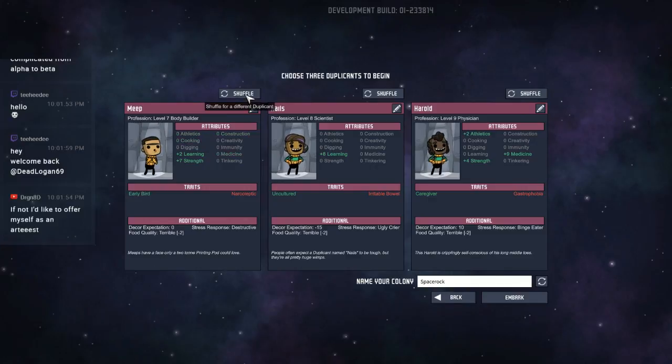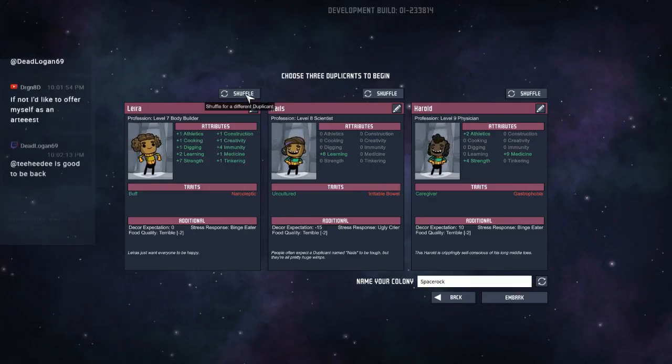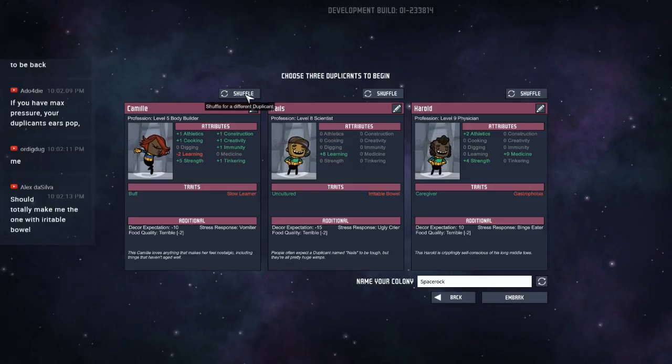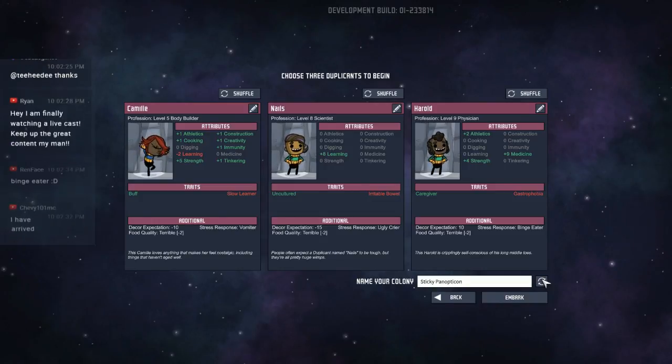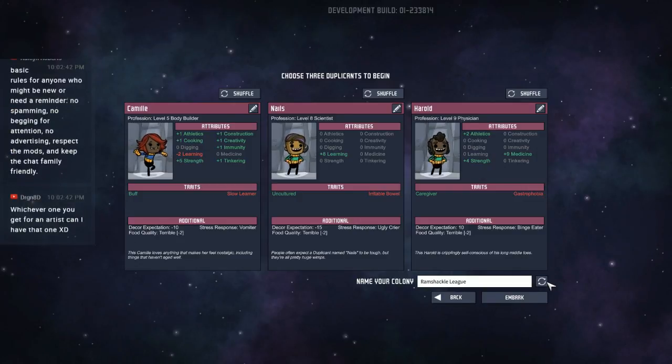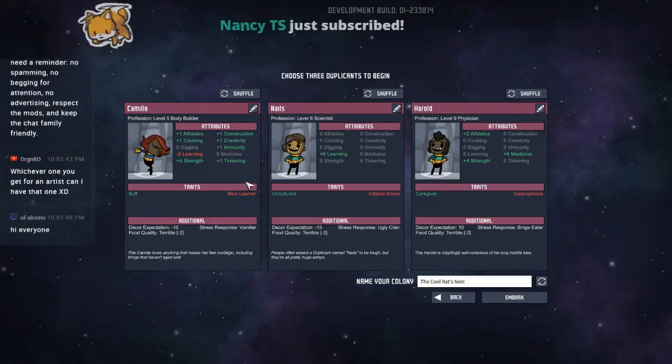Narcoleptic — nope. There was a seven strength I should have grabbed. Slow learner — that's actually not much of a detriment to me — plus one immunity. Whatever, we'll go with this one — they're buff with plus five strength. Let's name the colony. I'll pick something random from what they offer: besiege, crash pan, ant farm, homestead, committee crew. The ultra moon base, the starving home — throw out some ideas because none of these are jumping out at me.